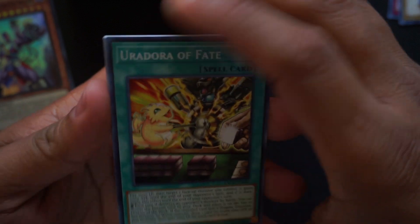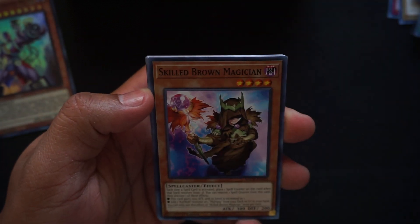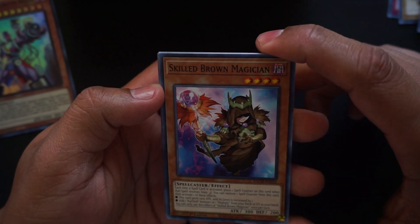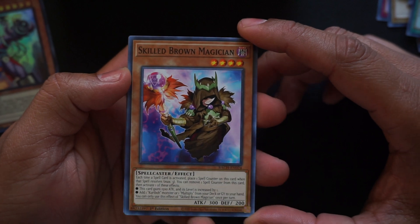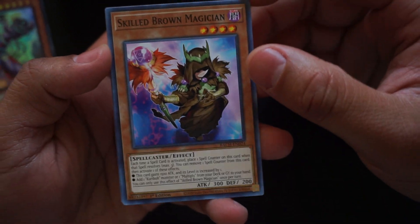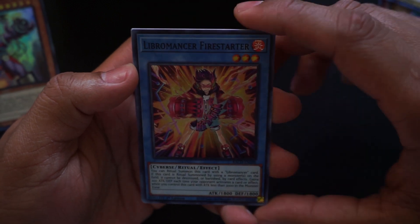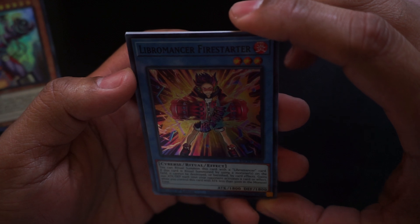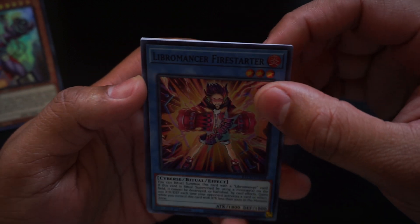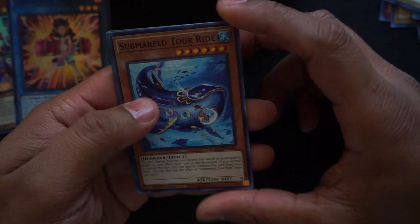Uradora of Fate, Clear New World, Skilled Brown Magician — this is the Skilled Magician for the Kuribohs if you guys didn't know — Bear Bear again, and Libromancer Fire Starter! We got one of the first Libromancers. Look at this — it's a new card, a new archetype introduced in Battle of Chaos. This is very good.